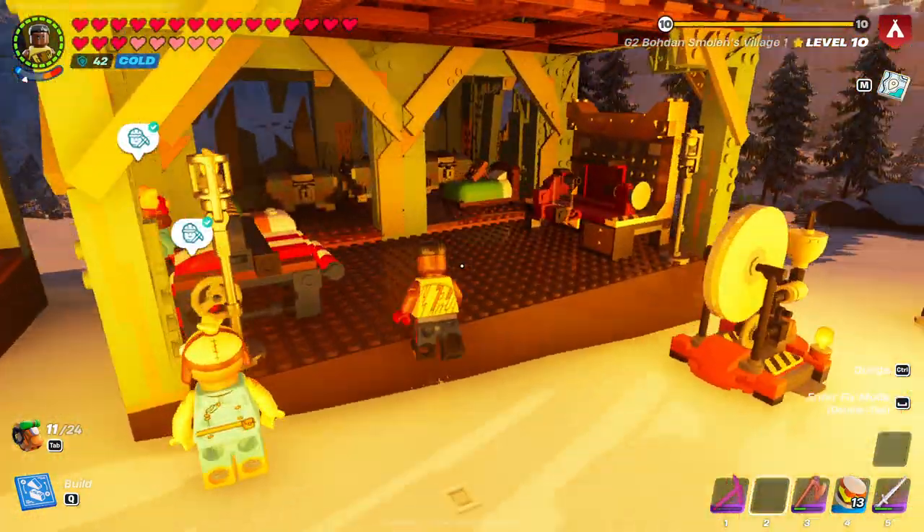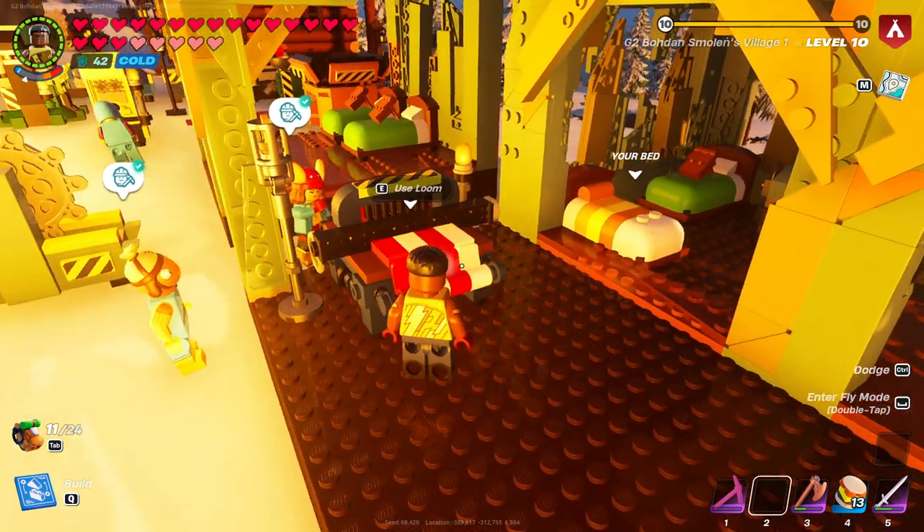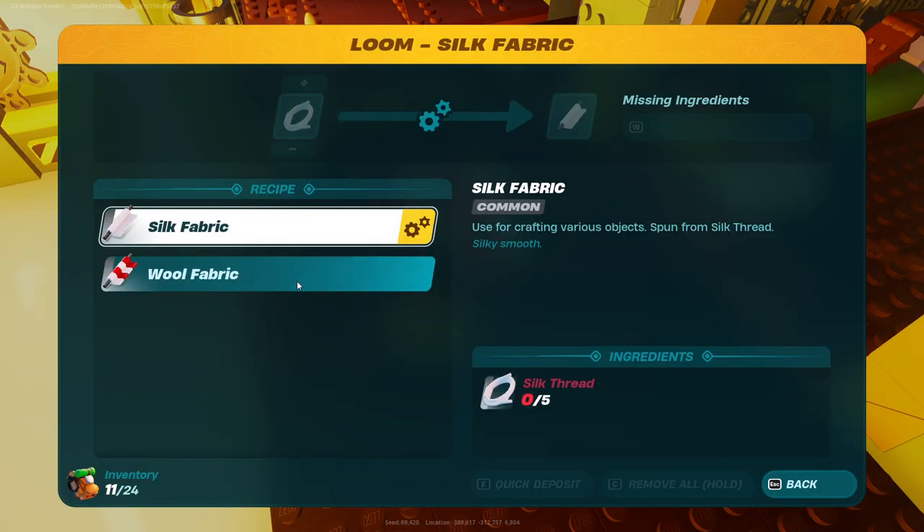Hello, in this video I'm gonna show you how you can get the silk and wool fabric in LEGO Fortnite. In order to get them you need to have a loom in your village. Once you open it, here are the recipes which you can find in the loom.